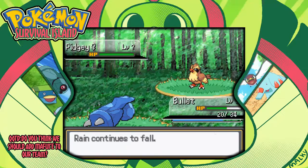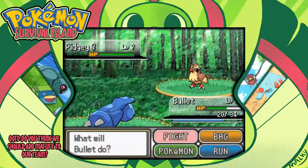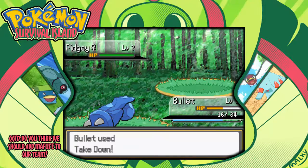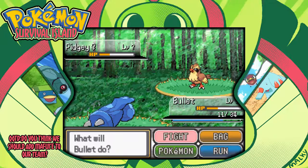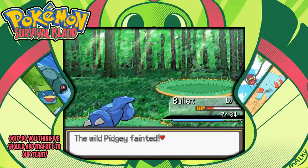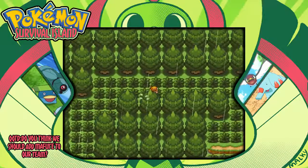Can't lower my stats - let's go, Bullet. Why do you get critted so much? I don't like it. Spidgey stands no chance. Those Steel types though, having resistances to everything - just the way I like it.